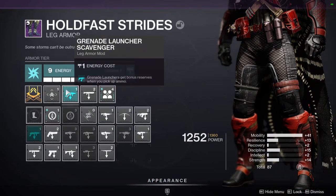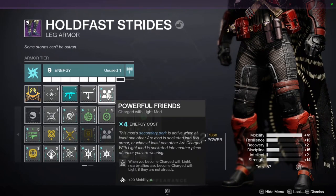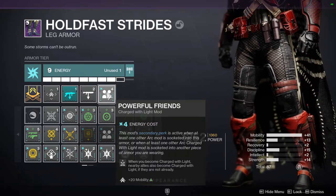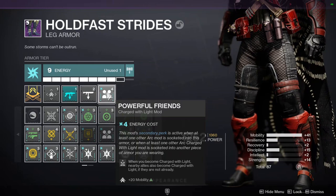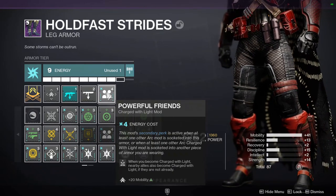On my legs, we got another Minor Mobility mod, Grenade Launcher Scavenger, Shotgun Scavenger, and then Powerful Friends. When you become charged with light, nearby allies also become charged with light if they are not already. But the main reason we're using this is because it gives you plus 20 Mobility, which is what's allowing me to get that 100 Mobility stat. This is probably the best mod to have for hunters. If you do not have this mod, you need to go out and get it — wait for Banshee to sell it. It opens up so many more builds for the hunter.